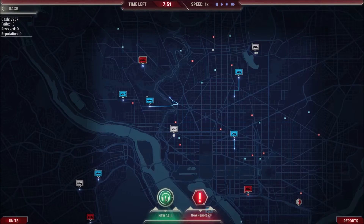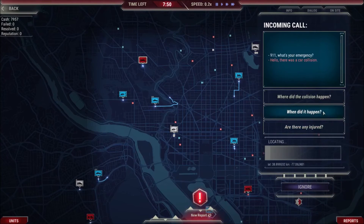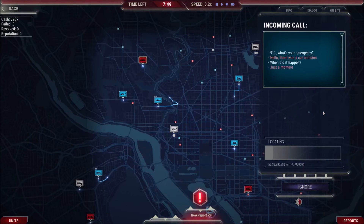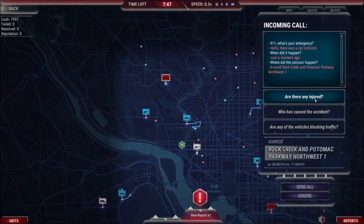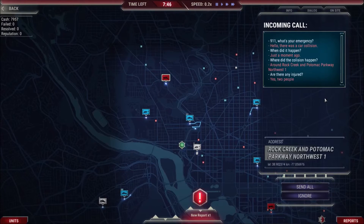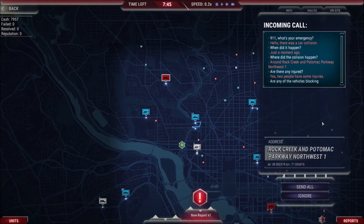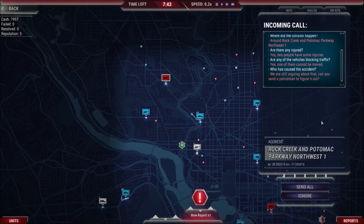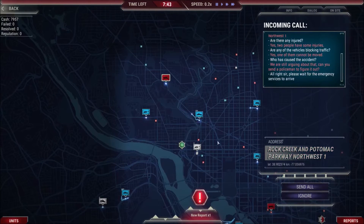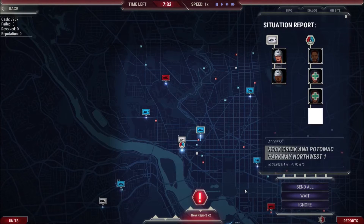We already got a phone call coming in, so let's go ahead and take that. '911, what's your emergency?' 'Uh hello, there was a car collision.' So we need to figure out right away if this is an emergency. 'When did it happen?' 'Just a moment ago.' 'Where did the collision happen?' 'Around...' 'Are there any injuries?' 'Yes, two people have some injuries.' 'Yes, one of them can't be moved.' 'Do you know who caused the accident?' 'We're still arguing about that — can you send the police to figure it out?' 'Alright sir, please wait for the emergency services to arrive.' So then I'll left click to select and right click to send them there. He's already there taking care of stuff.